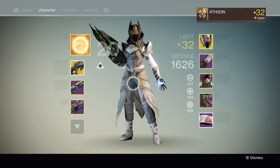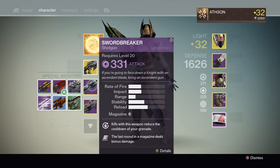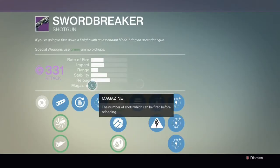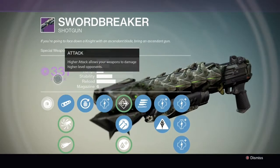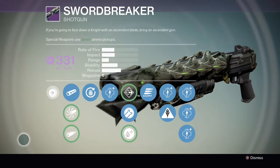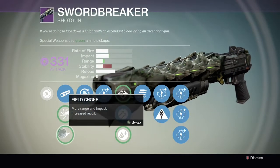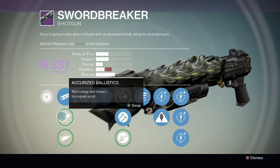Welcome back guardians. In today's video we're going to be doing another legendary weapon review — this time the Sword Breaker, the legendary shotgun which you can receive by beating the Crota's End raid on normal. This shotgun has 331 void damage, which is very useful, and in this video we will be looking at it in PvP and PvE.